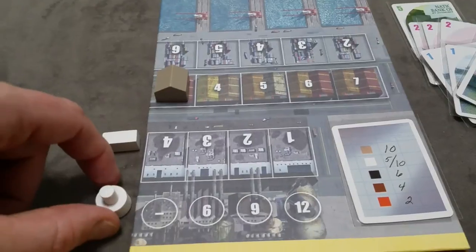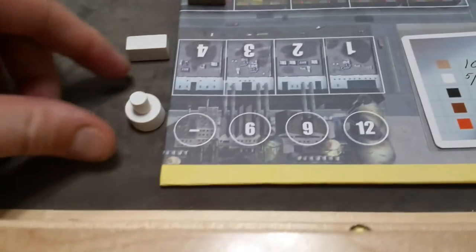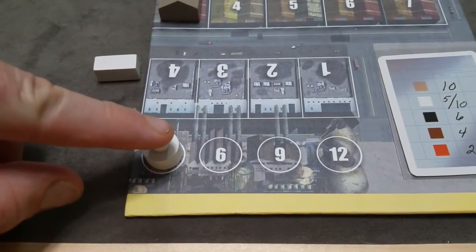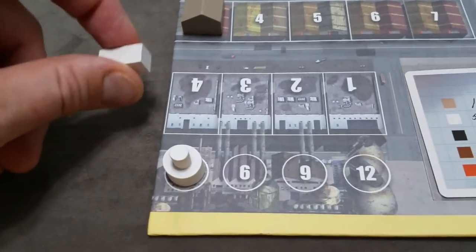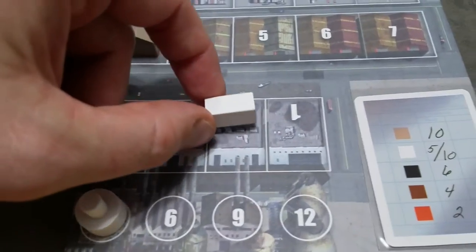All players will receive a random starting machine — it's a factory machine and it has to be different from all other players. So randomly assign each player a different random starting machine. It will go on that spot, and for the machine they were given, give them the matching container in that color and place it on the two value.